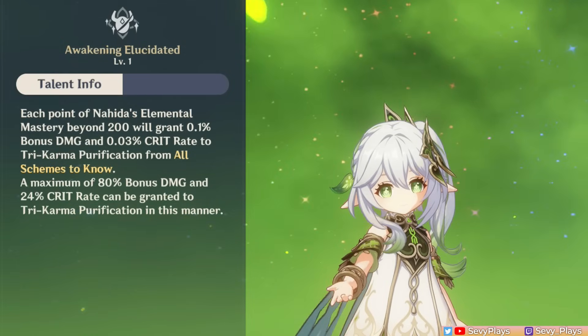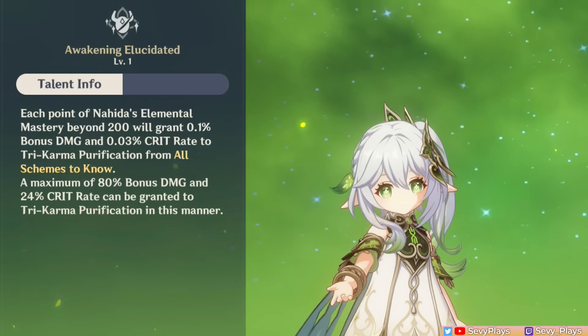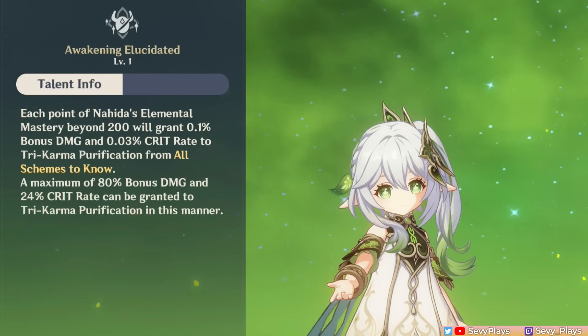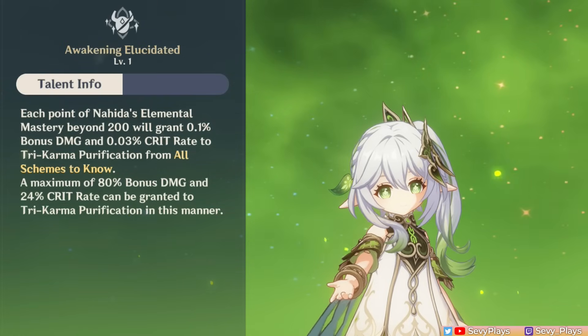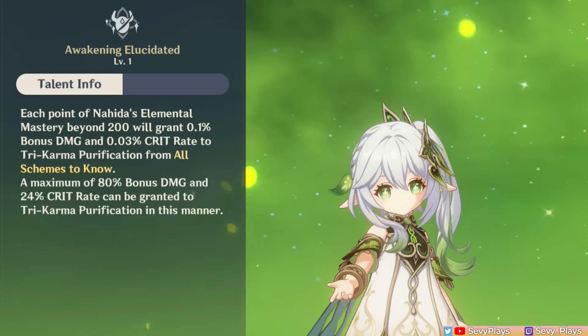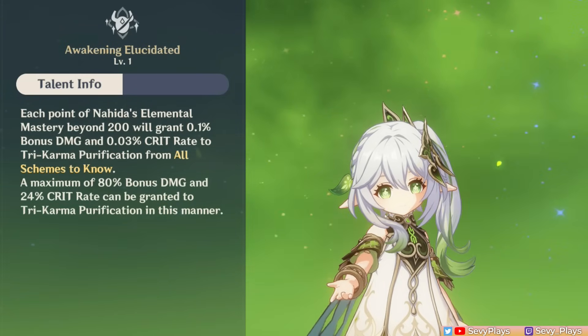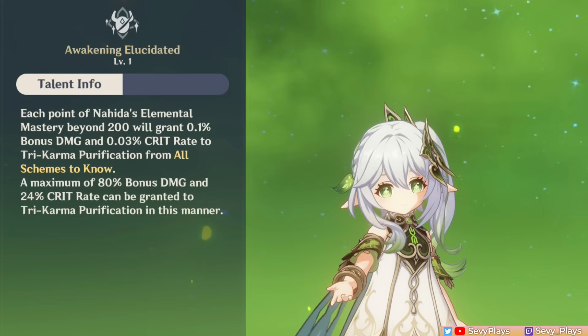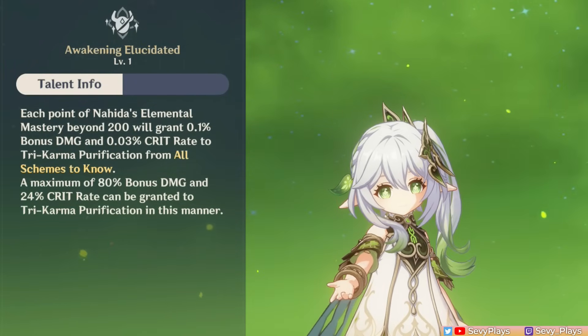Nahida's A4 passive involves her own EM stat. Each EM point beyond 200 gives Nahida a 0.1% damage bonus and a 0.03% crit rate for her Tri-Karma damage. The effect caps at 1,000 EM — counting the starting 200 EM — resulting in a maximum of 80% damage bonus and 24% crit rate added. This is a nice passive that makes EM scale her damage further and makes building her crit stats less painful.